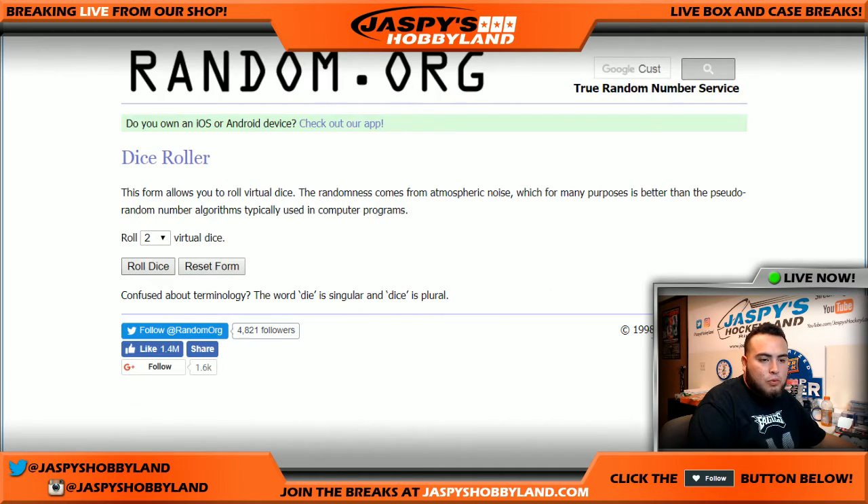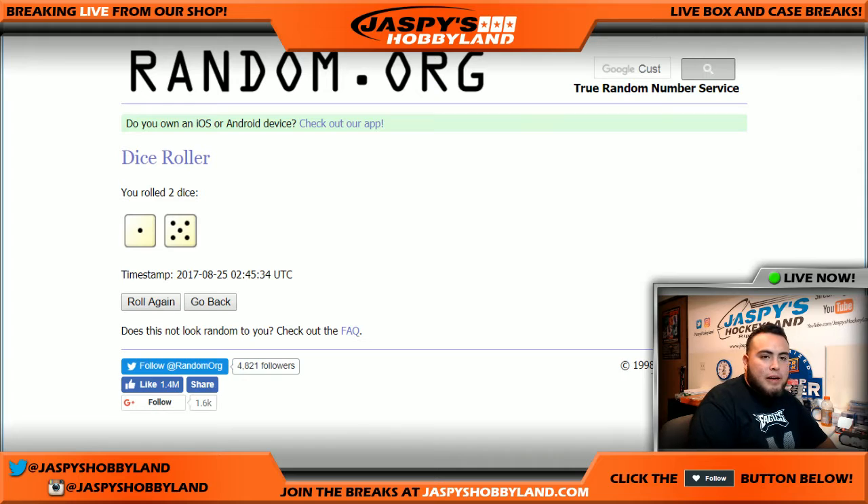You get two random teams per spot. Let's roll the dice. It's a one and a five, so six times on the list of names and the teams.